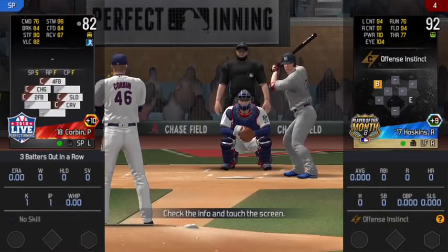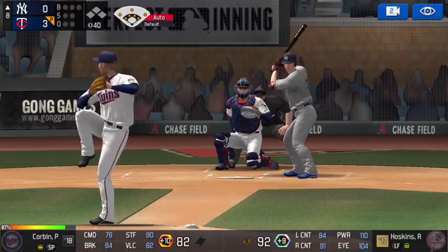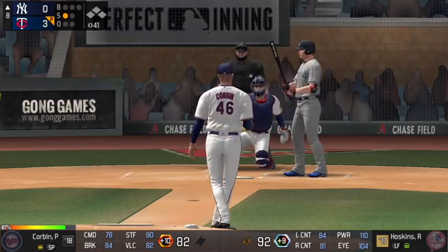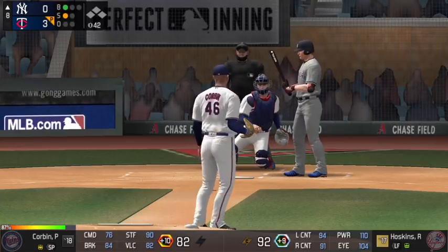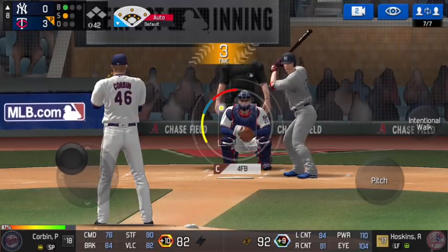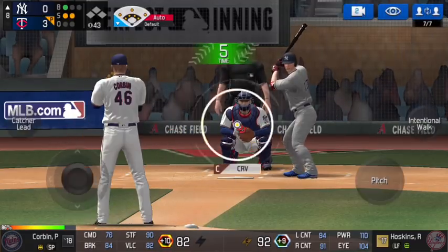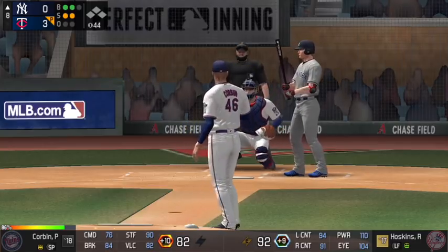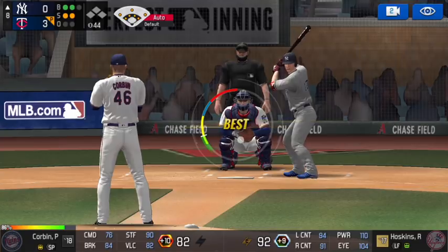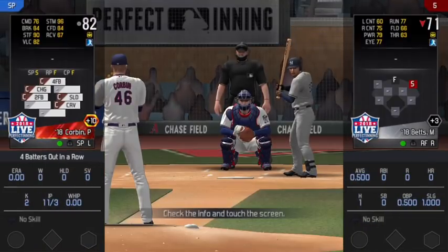We're now on to the eighth. I get to face his plus nine Reese Hoskins — his best batter by far. Two-seam fastball for strike one. He won't chase the next two-seamer so we fall behind to 1-1. The 1-1 pitch — he swings through the four-seam fastball for strike two. We try to bury the curveball but he won't chase, 2-2 count. We go the two-seamer at the knees — boom, I get the pitch, strikeout number two, striking out the most difficult batter I anticipated facing this game.